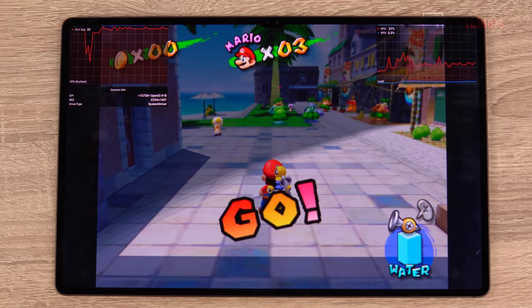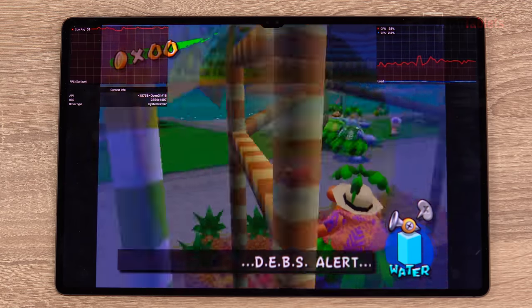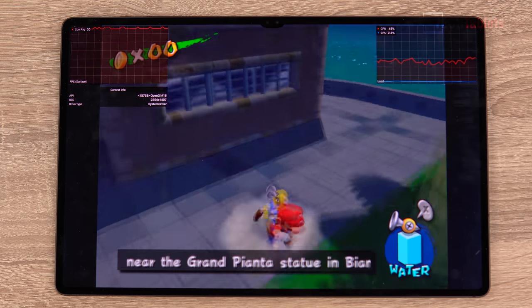Super Mario Sunshine is a reasonably demanding game and we're getting around 30 frames per second, with some dips to about 25 for a split second. In town with all the NPCs around, performance actually looks pretty good — this is definitely the best I've seen this game run. The PS2 emulator is a huge improvement from the Tab S7 Plus, and Coliseum: Road to Rome, which was previously super slow, now runs at a normal speed.